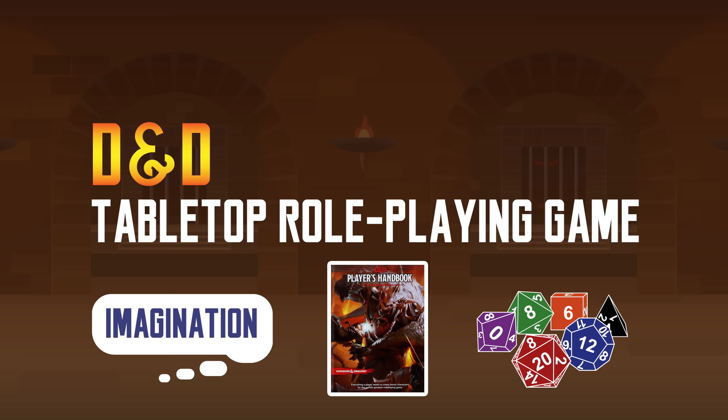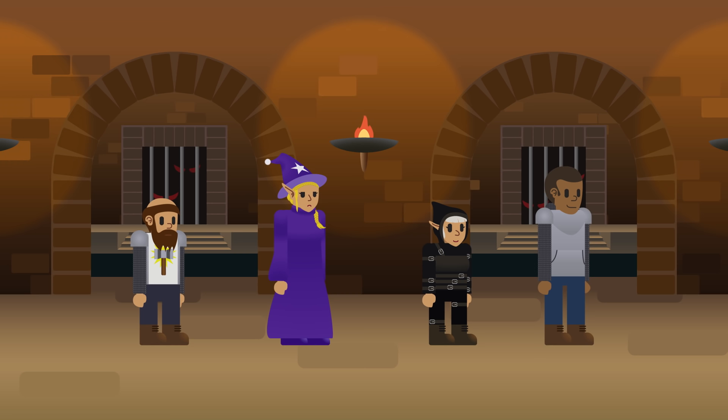What is Dungeons & Dragons? To the uninitiated, Dungeons & Dragons, or D&D for short, is a tabletop role-playing game. It is a game played using your imagination and a set of rules and dice. Usually set in a fantasy world, the players play as characters of various races, background, or occupational classes.